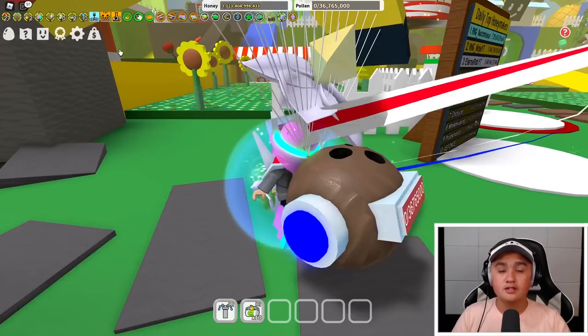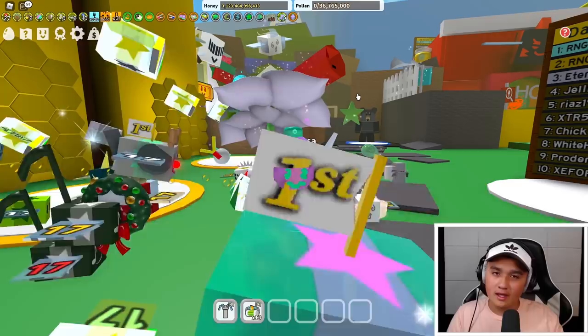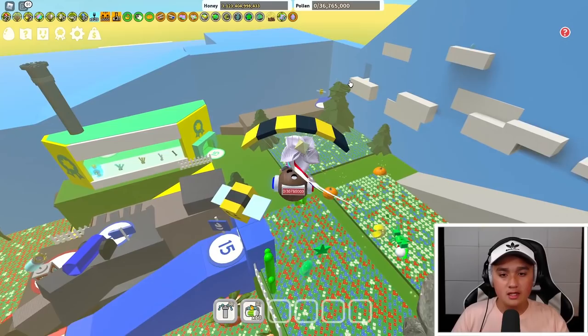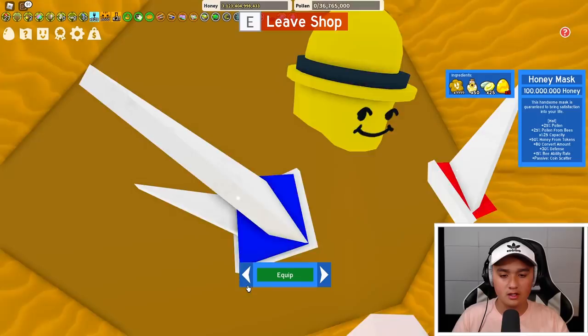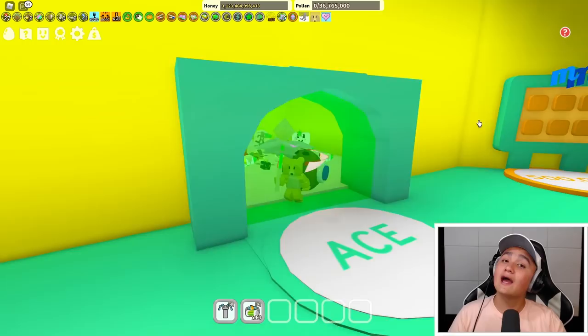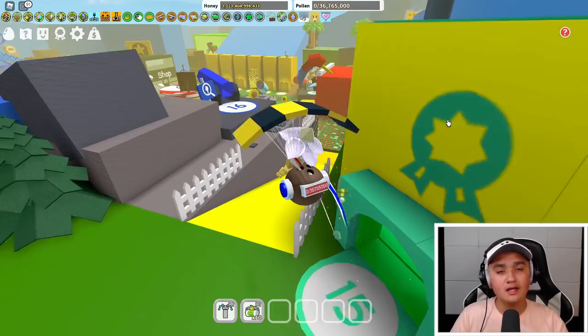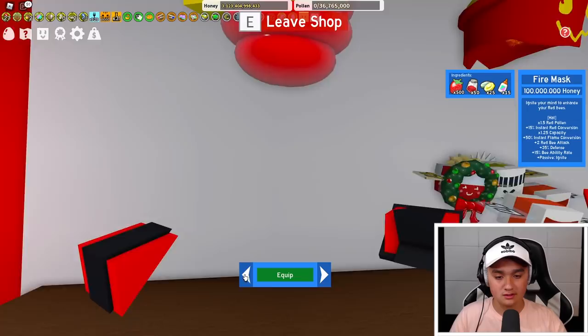So in the end, which mask is the best overall and which is the best for you? Personally, I'd say the best mask in general is the honey mask — get the honey mask first. It doesn't multiply a specific color pollen; it multiplies pollen itself, and the stats are much better overall than the other mid-game masks. It's the most well-rounded. However, if you are doing a stick bug challenge or an ant challenge, it's very handy to have the fire mask. Use the fire mask when you need to fight things — in a boss fight, the plus-two red bee attack is very handy.